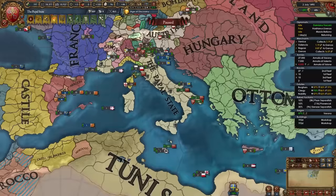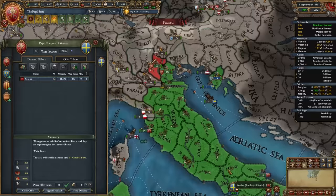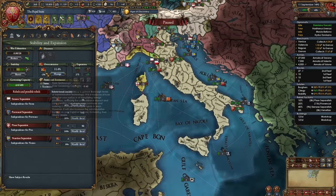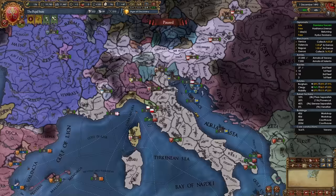With Naples annexed, we own a very large portion of Italy. No other Italian nation can expand this quickly by 1490 — except perhaps with a very heavily invested Curia strategy. If struggling with governing capacity, give your least influential estate the land rights privilege for additional governing capacity. Getting admin tech 8 grants additional governing capacity and lets you build courthouses — which you absolutely should do.